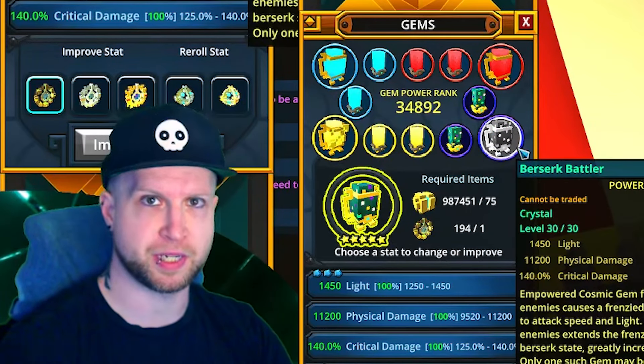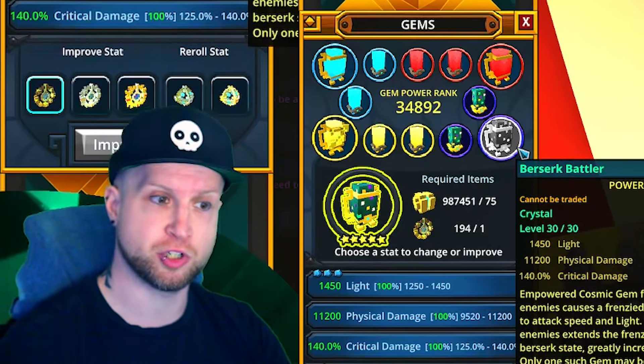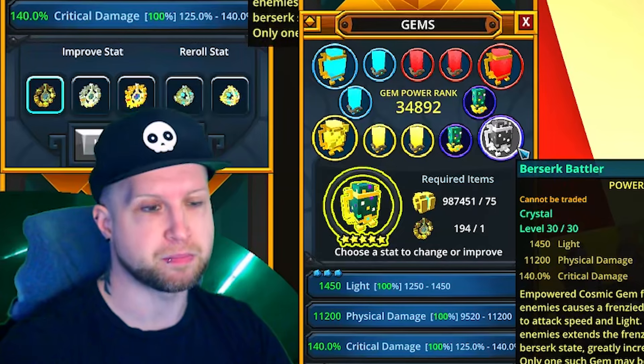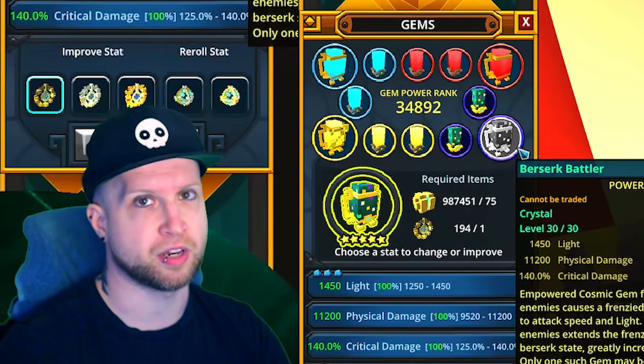The cosmic empowered gem is going to be either Berserk Battler — to give you light and more damage — or the Vampirium, not because of the lifesteal, but because of the movement speed you can get from it.